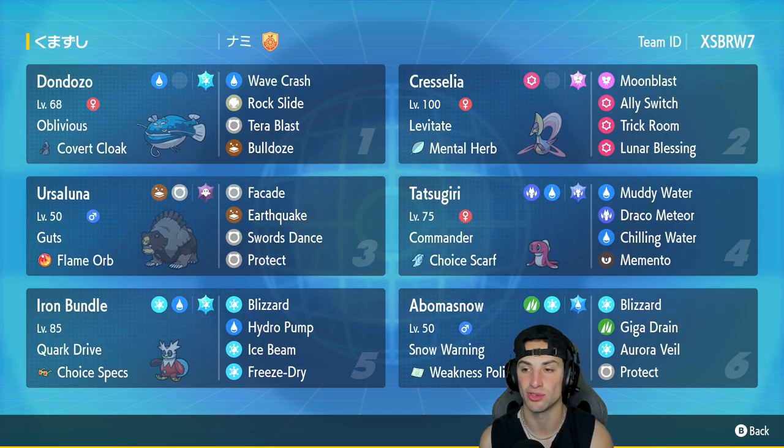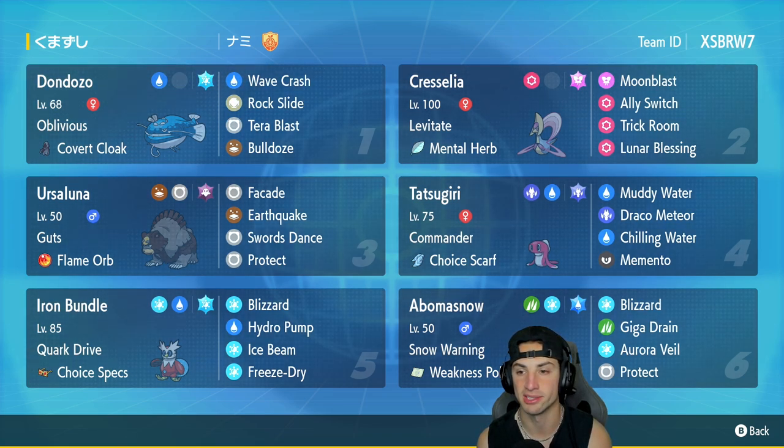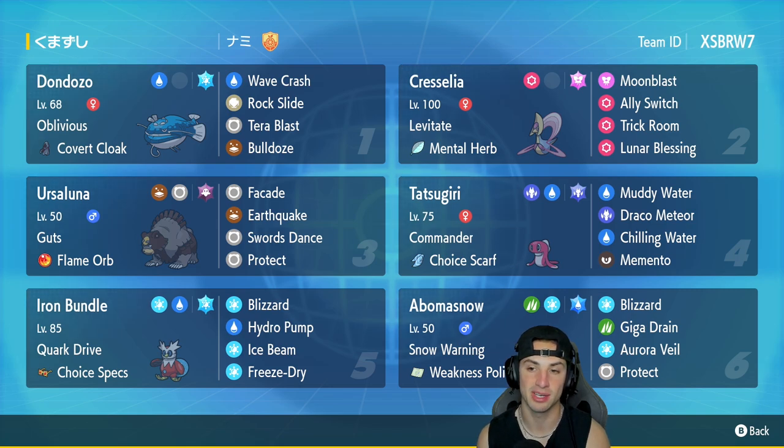Cresselia has Moonblast, Ally Switch, Trick Room, and Lunar Blessing. In our third slot we've got Ursaluna, which pairs up perfectly with Cresselia because it is so strong within Trick Room. It's got Guts and a Flame Orb to make it hit like a truck, with Facade, Earthquake, Sword Dance, and Protect.